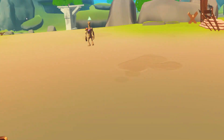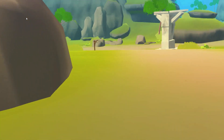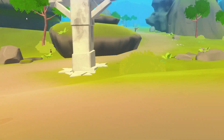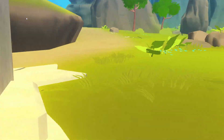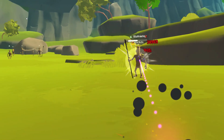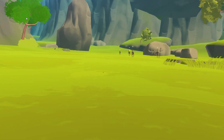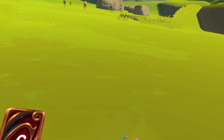Hey guys, Mishka here. Today we are going to be talking about the Scoundrel. Scoundrel is a high DPS single target class, which basically means you're going to burn through single targets very quickly. It's great for that spike DPS once you have a full chamber, and it's great for getting multiple crits.